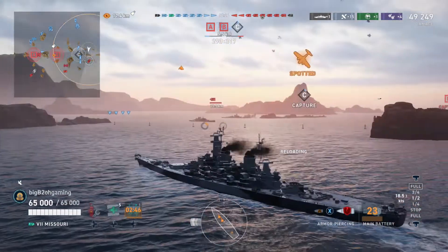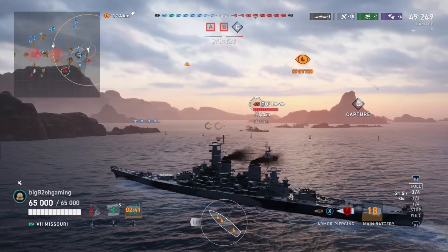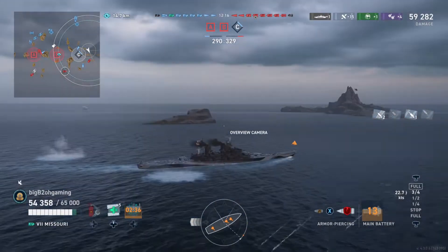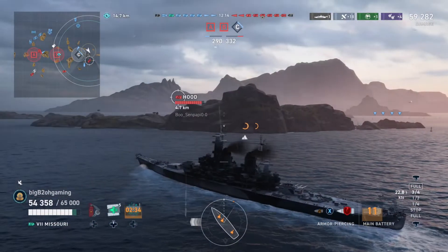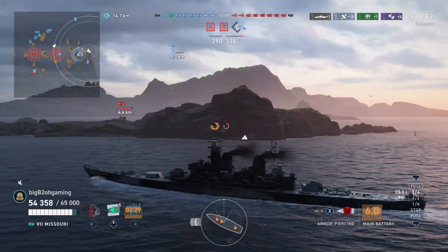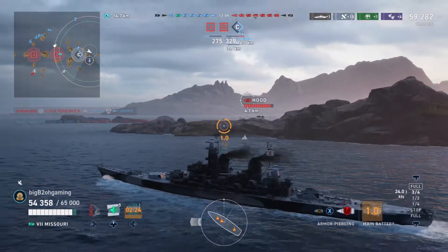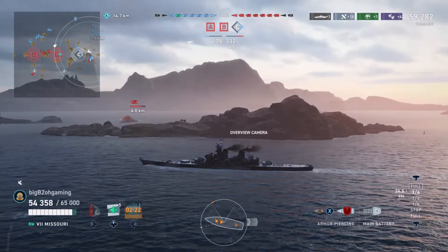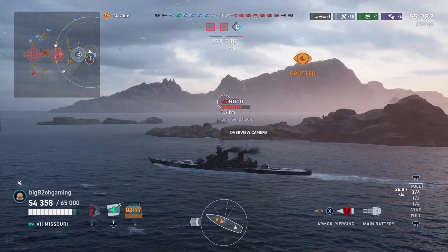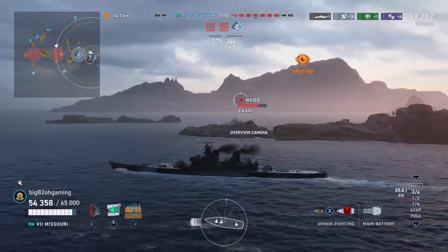The enemy Poltava is just sitting there next to the island in their spawn — there are no ships from our middle spawn shooting at him. I am currently going to be in a crossfire, so I start turning away from the Poltava and try to mitigate the damage from him while taking an engagement with the Hood. I'm trying to start angling away and kiting towards our spawn.